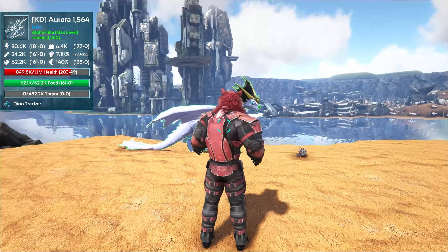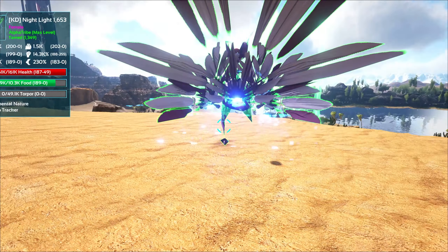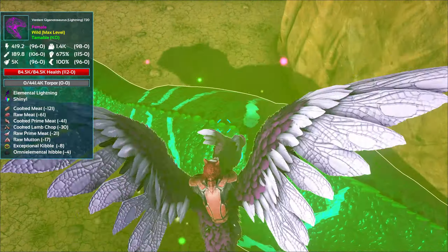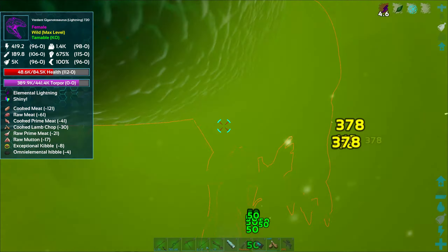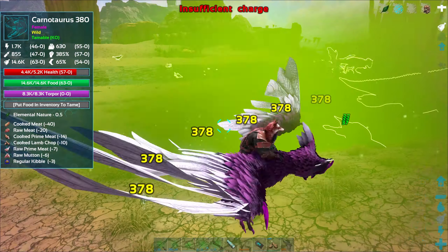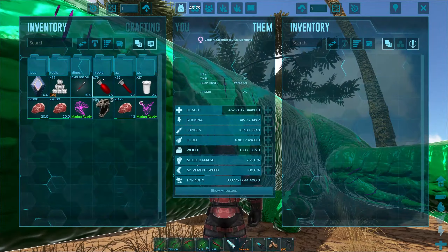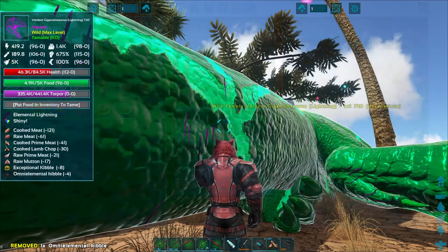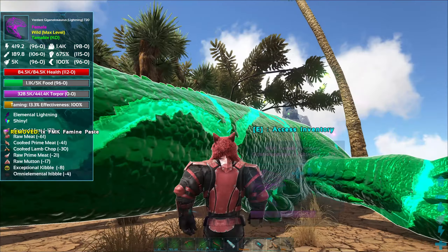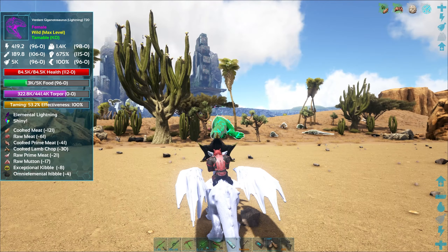All right, come on buddy. Aurora, get packed up and let's get out the featherlight. They're really not too complicated to tame — fairly easy with our featherlight that just does clouds of torpor. Oh, this could be it! Got it finally — oh my lord, that was rough. All right, we gotta hurry. It eats yellow kibble.